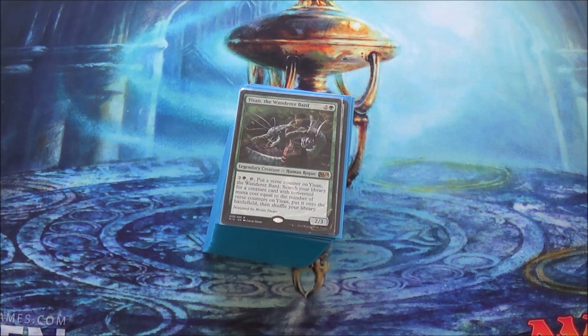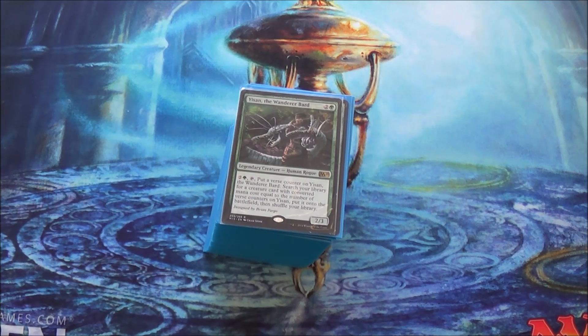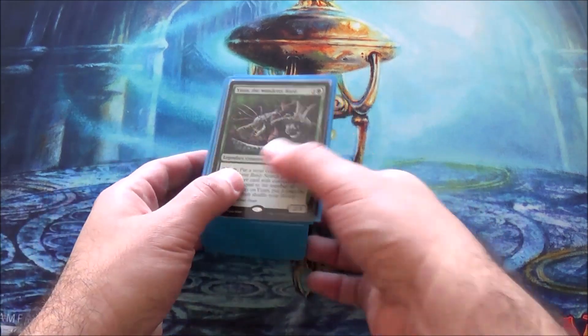Shaman of the Forgotten Ways is just an immediate kill-you card. Wall of Blossoms was kind of eh. I took out Quicksilver Amulet because I'd rather cast the creatures — the Amulet puts it from your hand into the field, but Yi-san takes it from out the deck, so you don't really need it. I replaced Fog with Respite.